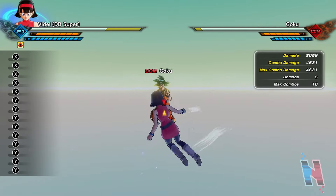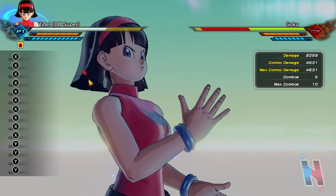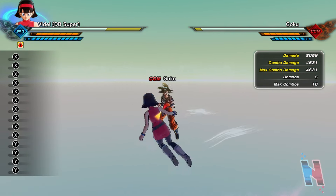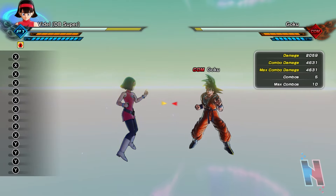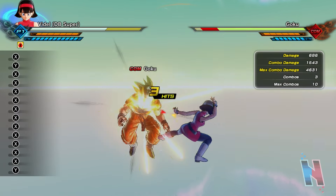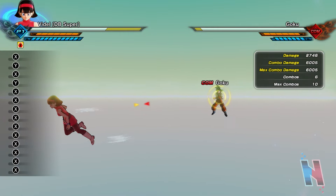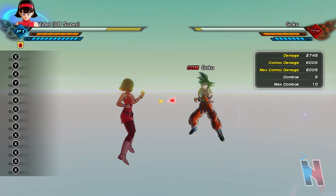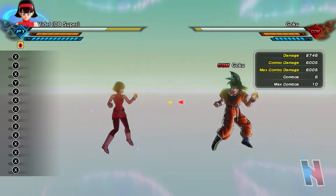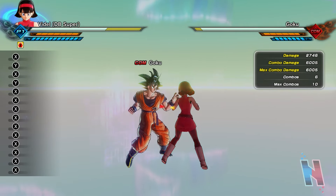She gets a buff from doing the heavy string. I don't know what the buff does initially, but we'll find out as we continue playing. Then the heavy-light-heavy-light combo — she gets another buff, and that dealt 6,005 damage, which is very strong. And of course, her grab.